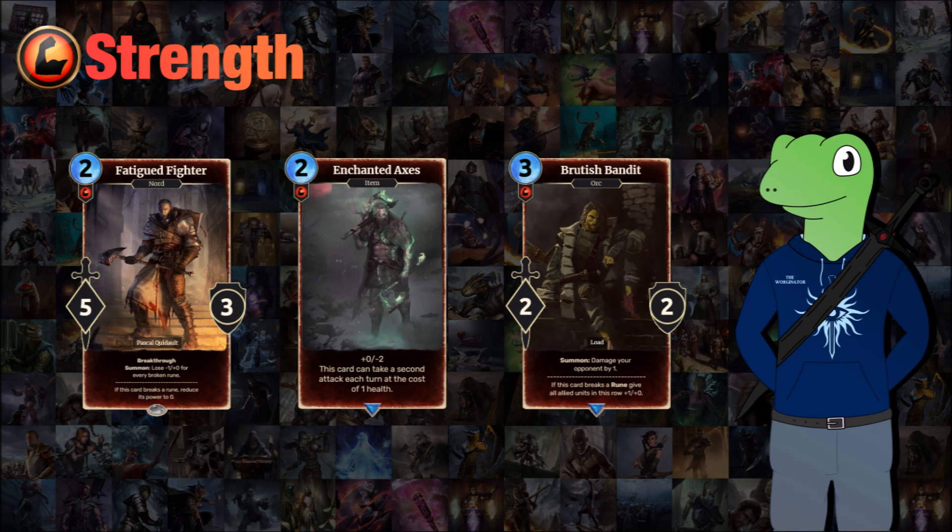We also have Enchanted Axes, a 2-cost item card. When you equip it to a unit it will lose 2 health and gain no power, but it can make two attacks per turn — each attack costing the card one health. This is a risk/reward thing: you could put it on your Alduin and completely destroy your opponent, but if you put it on something weaker early in the game it will pretty much kill the unit just trying to get a few more attacks out of it.